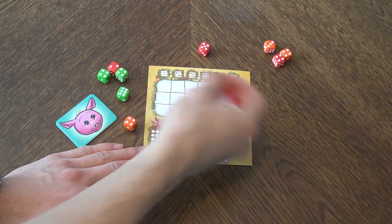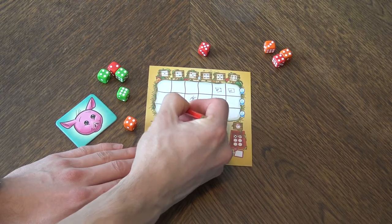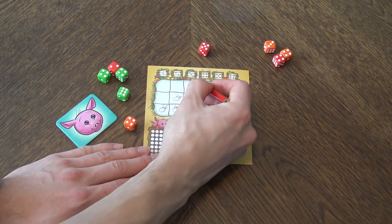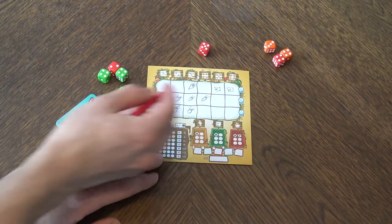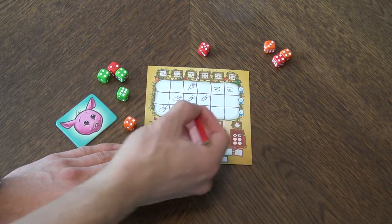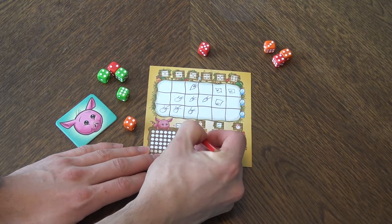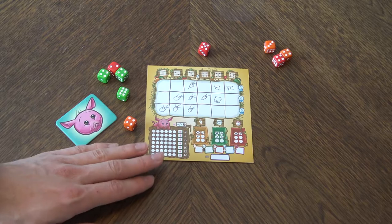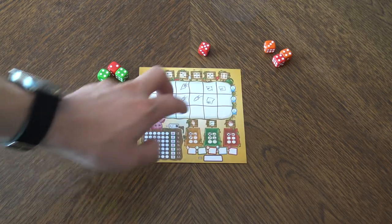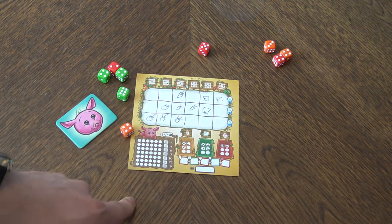You play round after round filling your garden with carrots, tomatoes, lettuce and so on. The game ends when somebody fills up all their garden spaces. At the end of the game you first score points for filled rows — a completely filled row gives you five points — and then you look at the markets.